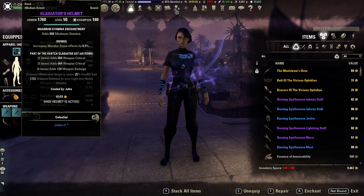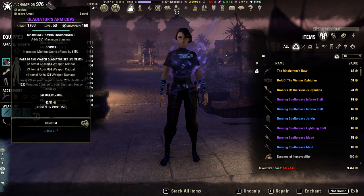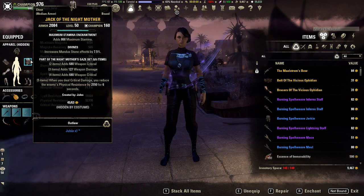Kvatch Gladiator is a crafted set that gives us weapon crit, weapon crit, and weapon damage — running that on head, shoulders, gloves, and waist. We are still running Night Mother's Gaze, which is also crafted and also from the other build — giving weapon crit, weapon damage, weapon crit, and reducing the physical resistance of your targets.